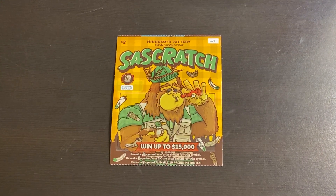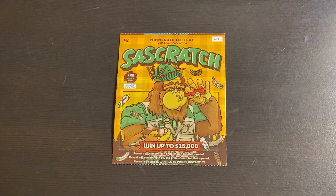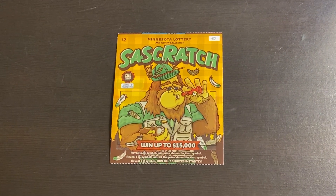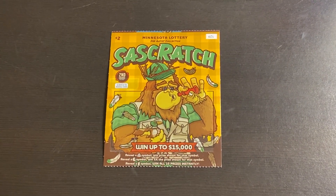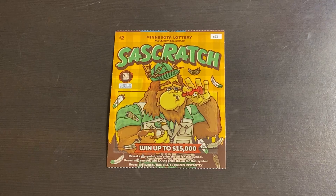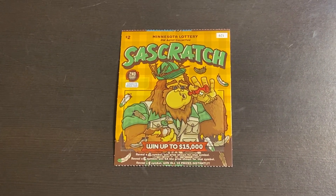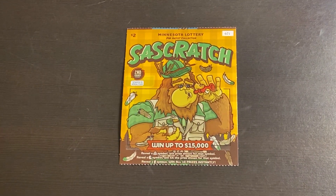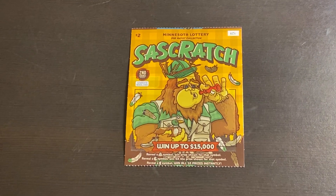My friend is here in town and brought me some Minnesota lottery tickets. We're going to scratch some low boys. They're two dollar tickets called Sass Scratch. They're super fun. We're going to do a four ticket session. We need to find a tree symbol, a moon symbol, or a Sasquatch foot symbol. So let's scratch them together and see what happens.